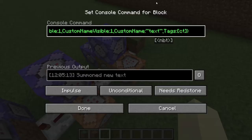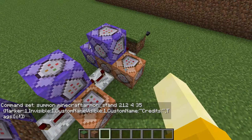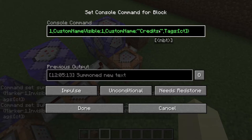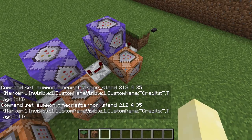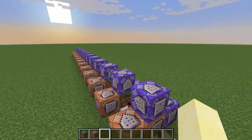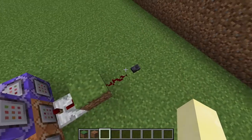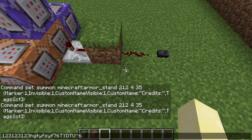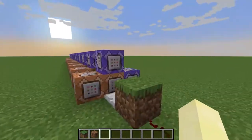The only thing left is customizing the text in all of these command blocks. Instead of 'text', put your actual credits — like 'Credits:' or whatever. Stick to letters, numbers, underscores, and spaces. Avoid backslashes and unusual characters. If one doesn't spawn in or looks odd, you probably used a character it didn't like.